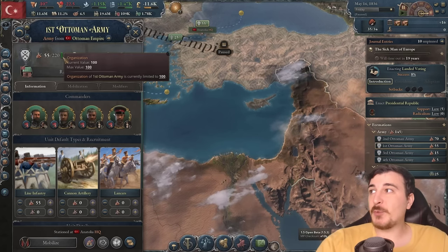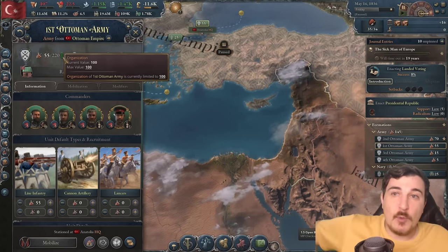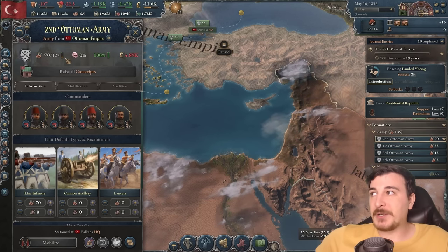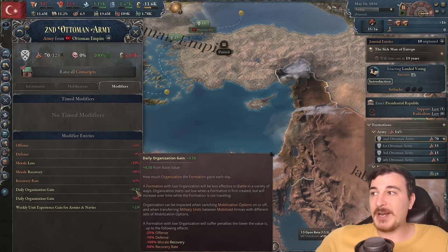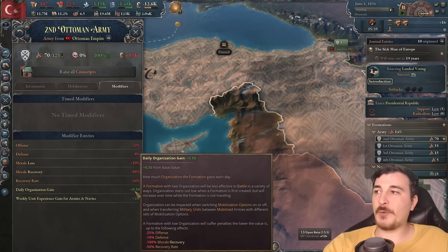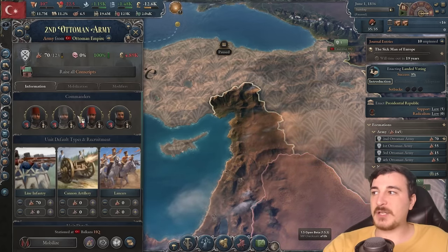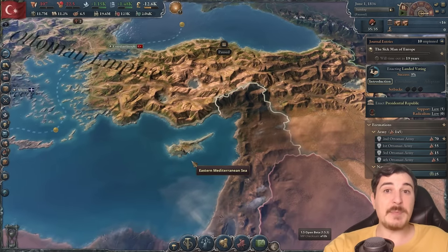The first Ottoman army is doing pretty good — we have 100 organization, which means it's 100% going to be winning most of the engagements. But the second one, because it started with no commanders, has very little organization at 26. It's trickling up though, but at a very, very slow pace. Now that we hired four commanders, it's going up a little bit faster. Without commanders, you gain organization significantly slower — so keep that in mind.